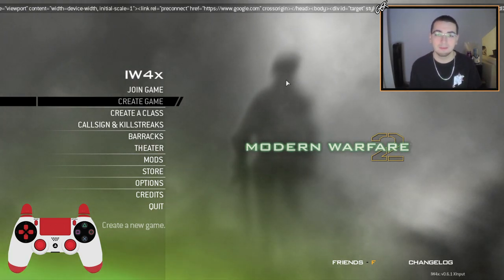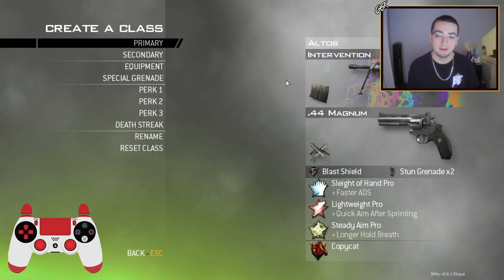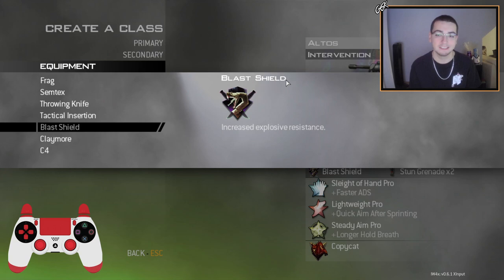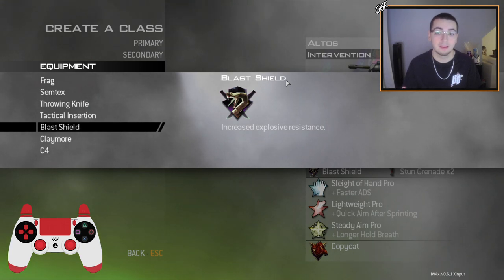We're actually gonna be doing a glitching game, so let me show you how you do it real quick. Oh, you guys are getting a sneak peek at my next camo pack. But if you guys see right here, my equipment on this class is actually Blast Shield. It doesn't show the Blast Shield symbol — it shows like a BO2 Prestige because I have custom emblems in and I replaced the Blast Shield. But trust me, it's actually the equipment.